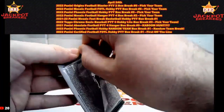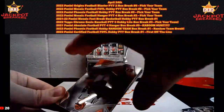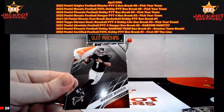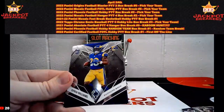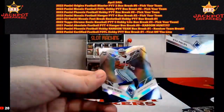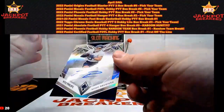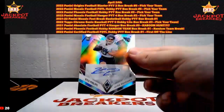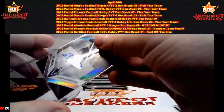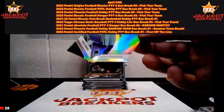We'll open this pack and then we'll top load what we have set aside that are numbered. Get your guesses in for the player on the last auto. There's Joe Burrow, Marcus Mariota, Kyron Williams. There's our first auto — Kyle Phillips. We got Jalen Tolbert, silver rookie. Kyle Phillips for Tennessee was our first auto. Hope we hit a big auto with our second. Get those guesses in as quickly as you can — that auto could pop out next. We do have another mem card coming up as well.